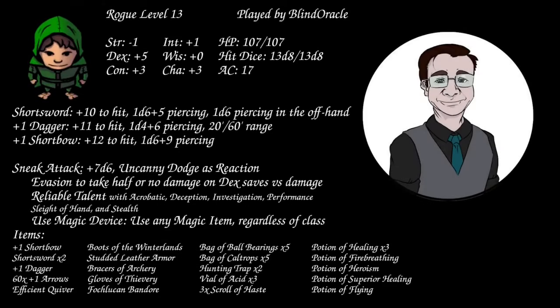I'm a level 13 Thief Rogue. The most important thing is I now have Use Magic Device, so I am borrowing an Instrument of the Bards to give myself some spell utility. I've also got 3 Scrolls of Haste. The Folklucan Bandor allows me to cast 7 spells a day. The highlights include Fairy Fire, Fly, Invisibility, Levitate, and Protection from Evil and Good.